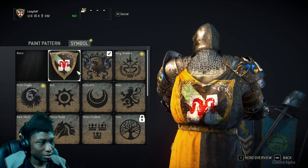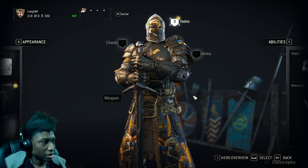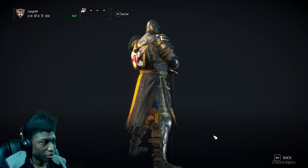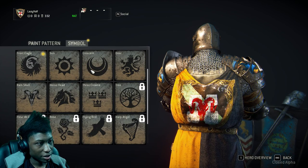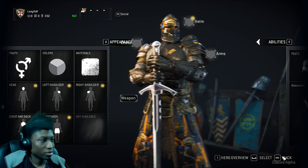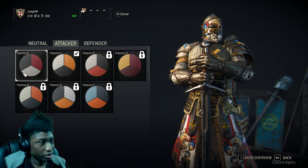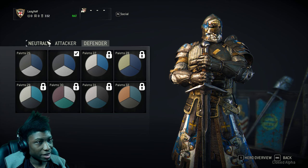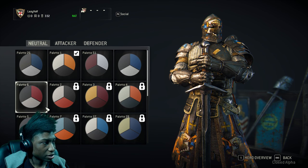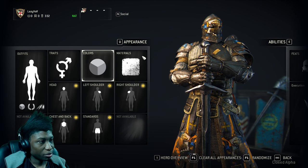You can change the design of your clothes to basically anything you want. I already changed mine, and I could change the pattern too, but none of them actually look that good so I'm not gonna do that. You can also change your skin color, and whether your character looks like an attacker or a defender type. I'm gonna choose Defender because that actually looks pretty nice.